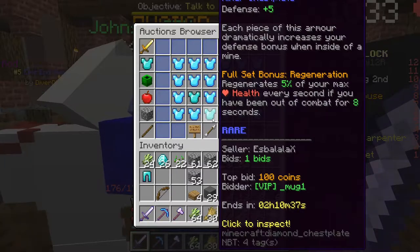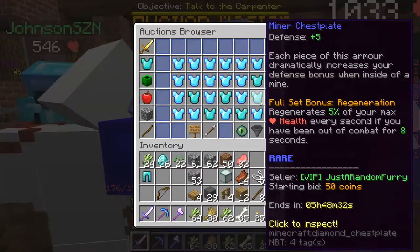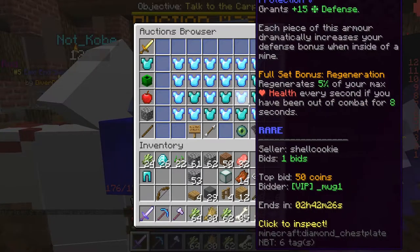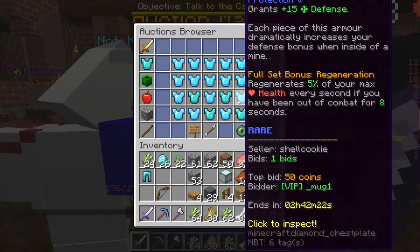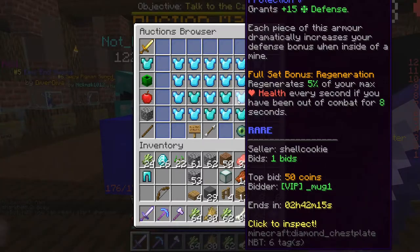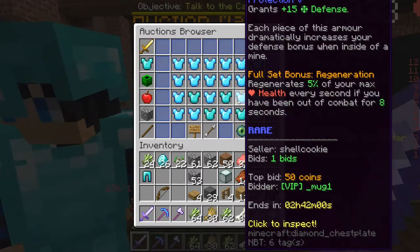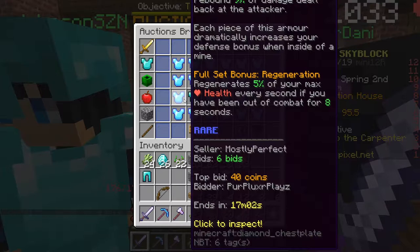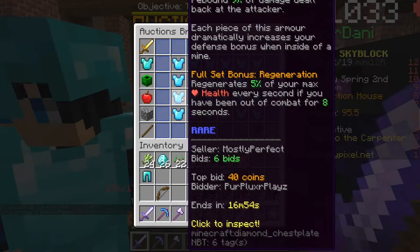I checked the auction house and it turns out these miner chestplates go for almost nothing. One ending in about six hours is only going for about 50 coins right now. There's a miner's chestplate with Protection — pretty sure it's 5, which is pretty good — and I'm also pretty certain the enchantment also gets a massive increase when inside the mines. That's really good, and this bid ends in about three hours.